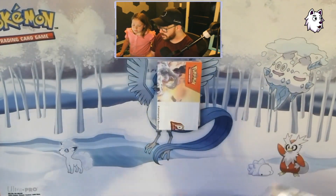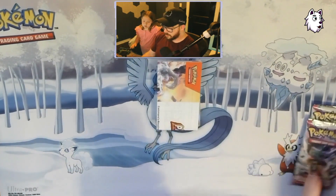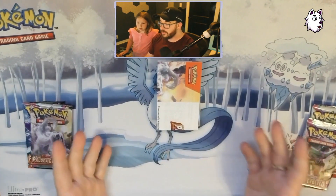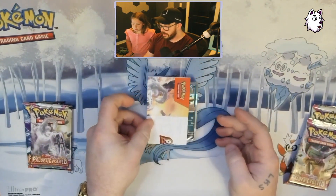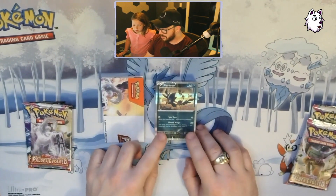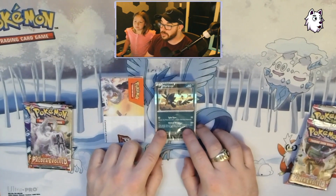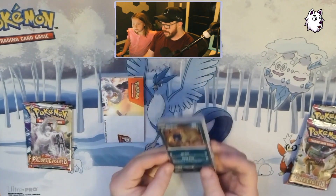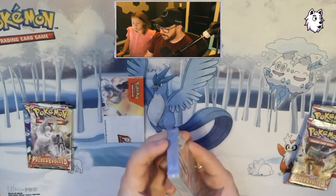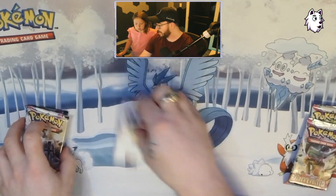One of the questions is: what is our stamped promo card? That is the first question that needs to get answered. I don't know the value of these — I'm not taking a look at them. But we have a United Wings Murkrow! I think that is actually going to be pretty big. I'm building a United Wings deck right now, and that actually finishes off my Murkrow playset. And if that is in here, that probably means there are some other United Wings cards in there too. We'll take a look at that later.